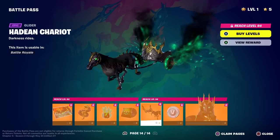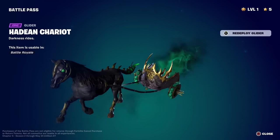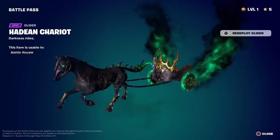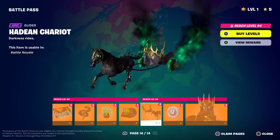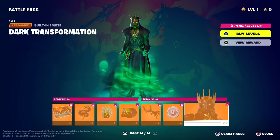Amazing gliders this season — the deploy is on point. Creepy skeletal horse chariot — that's not bad. 100 V-Bucks. Here's the final skin — Tier 100. The Dark Transformation — wait, this is a built-in emote. So he transforms into a style where the cape and his shoulders turn that green like his fingers.